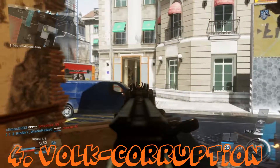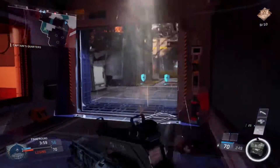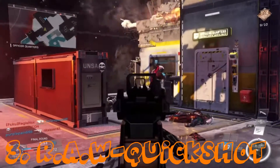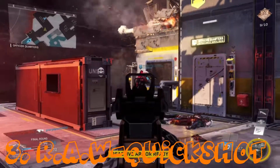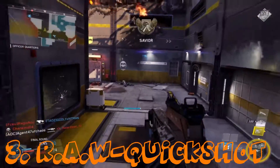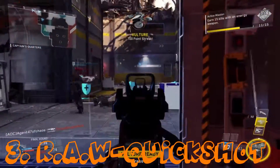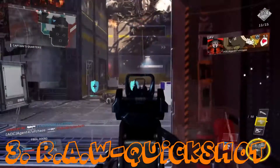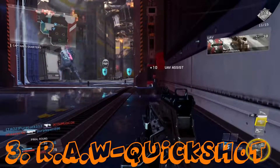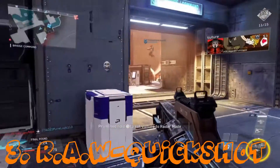Coming in at number three, we have the RAW — full auto energy weapon that offers a dependable fire rate and high capacity power cell for sustained output. Accuracy 55, damage 65, range 80, fire rate 63, mobility 50. The biggest complaint I have with the RAW is the iron sights are quite possibly the worst in the game, hands down.